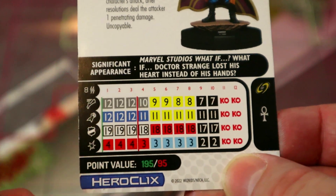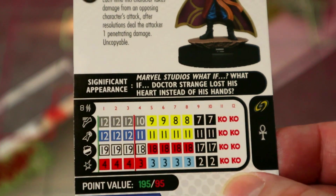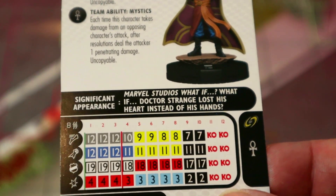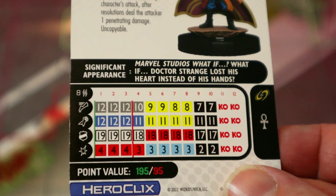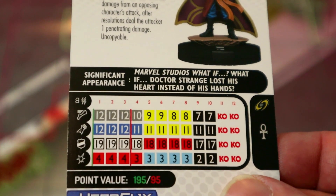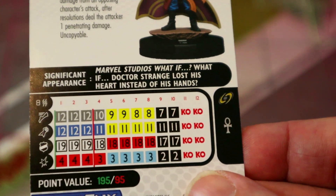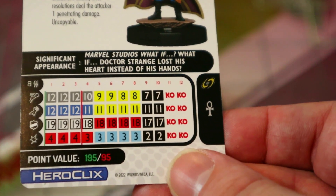With the Cloak he's also got sidestep and flight. Running shot for six with sidestep potentially gives you an 8-square reach, and with an 8-range that's a 16-square reach by himself. He ignores hindering terrain for line of fire, giving you a 13 attack for five penetrating damage. You'll need to roll at least 21 trying to shoot him, so you really want to get up close to fight this guy, otherwise he's going to tear you apart.